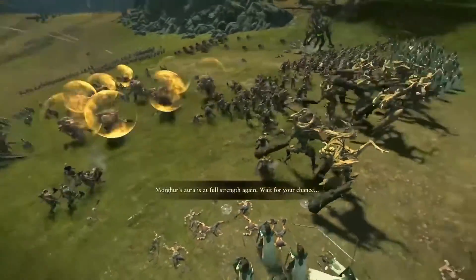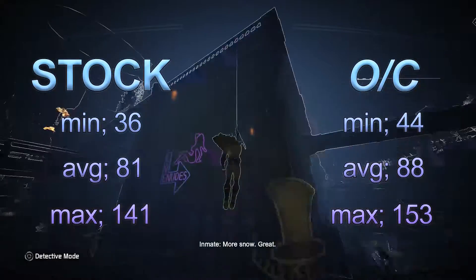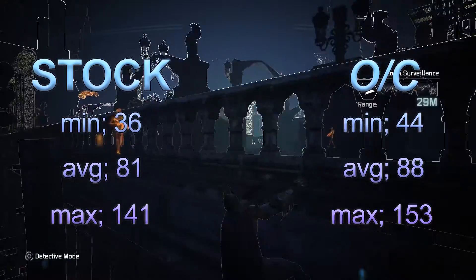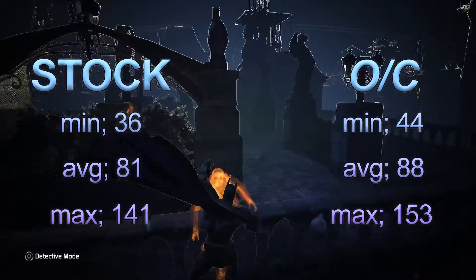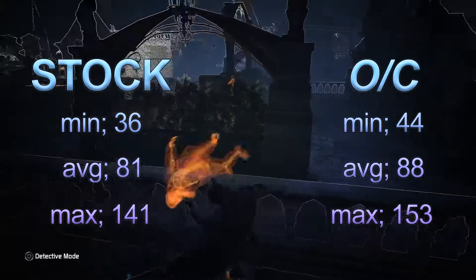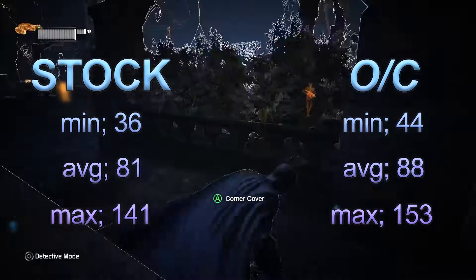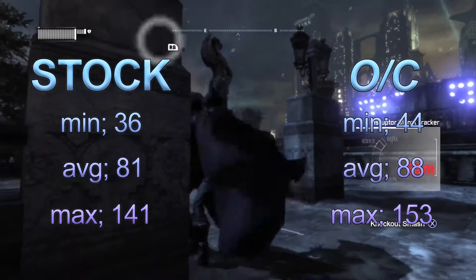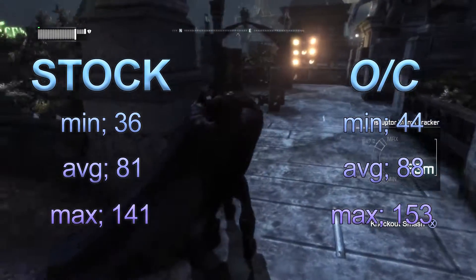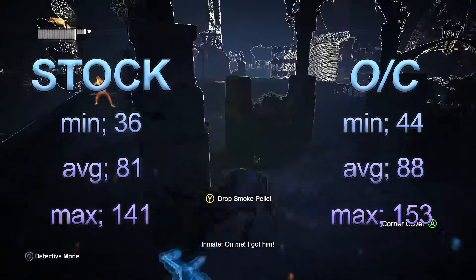Let's crack on with Batman Arkham City. All tests are at 1080p max settings. Stock speeds: minimum 36, average 81, max 141. Once I overclock the CPU, we're hitting minimum 44, average 88, max 153. There is a noticeable increase, which is all good in my books.